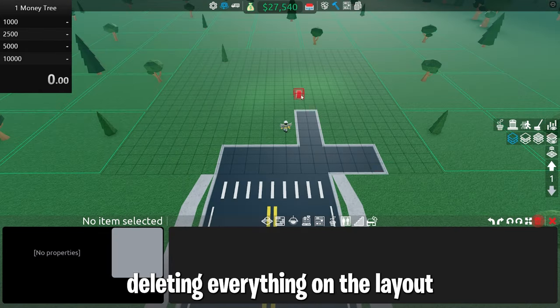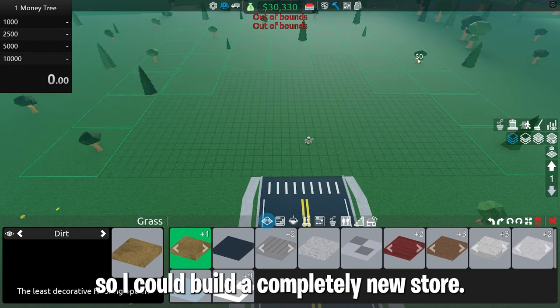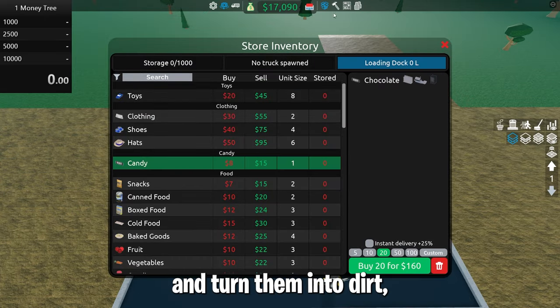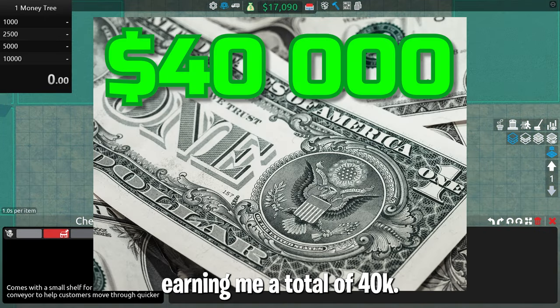I started off by deleting everything on the layout so I could build a completely new store. I also bought a couple pieces of land to sell the trees and turn them into dirt, earning me a total of 40 grand.